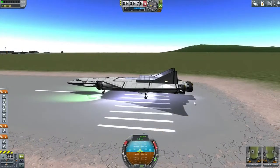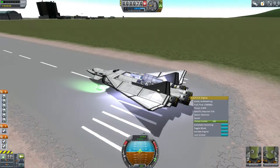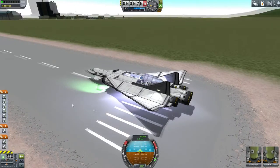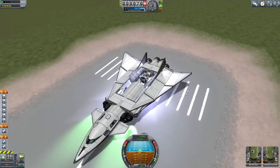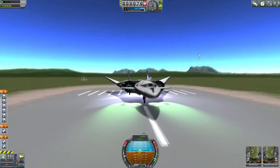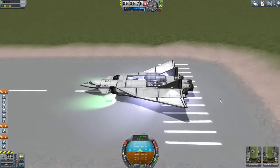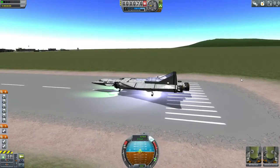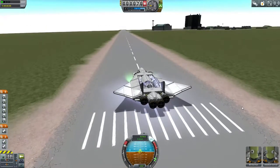So here we are. We are in automatic switching mode on all of the engines. I won't be able to close the intakes properly though, so that's a problem. The cargo bay has to remain open, and that's part of the reason for the design being the way it is - so that the cargo bay being open does not seem too obtrusive. SAS on, throttle is up. Jeb, Bill, and Bob. Here we go.